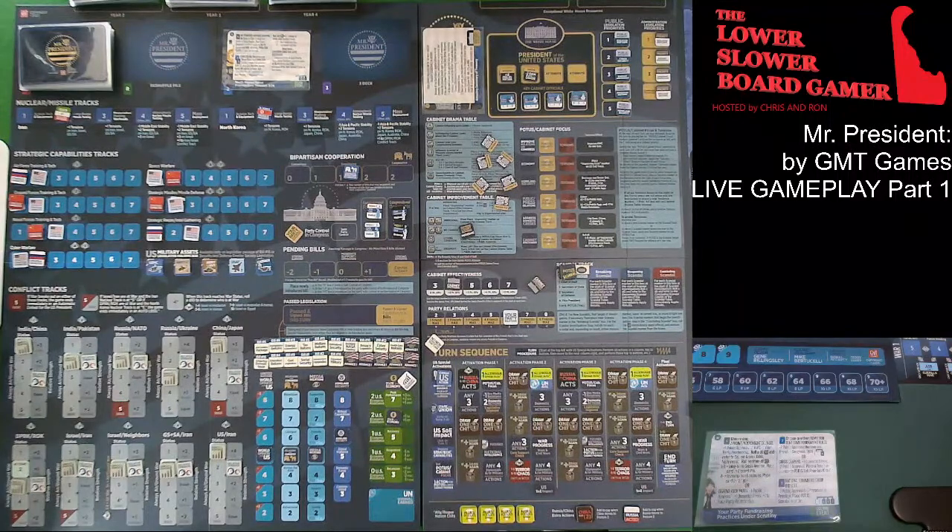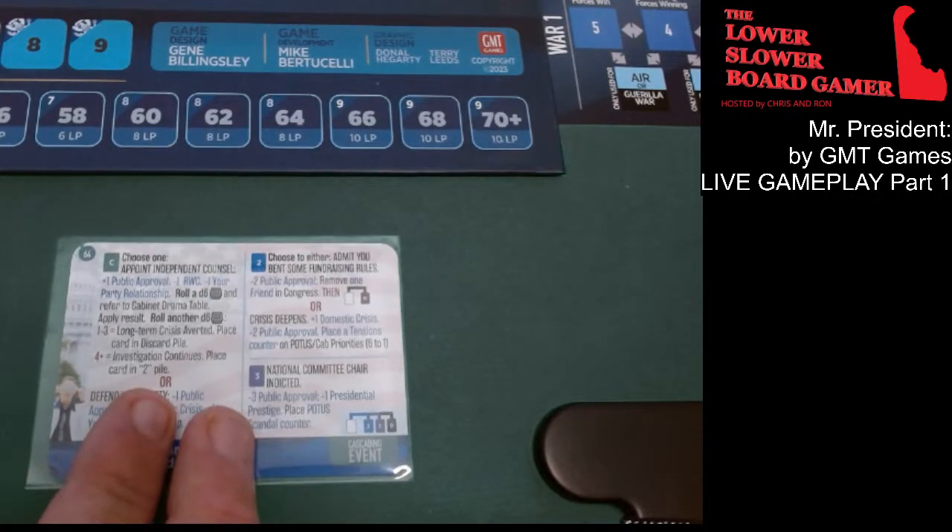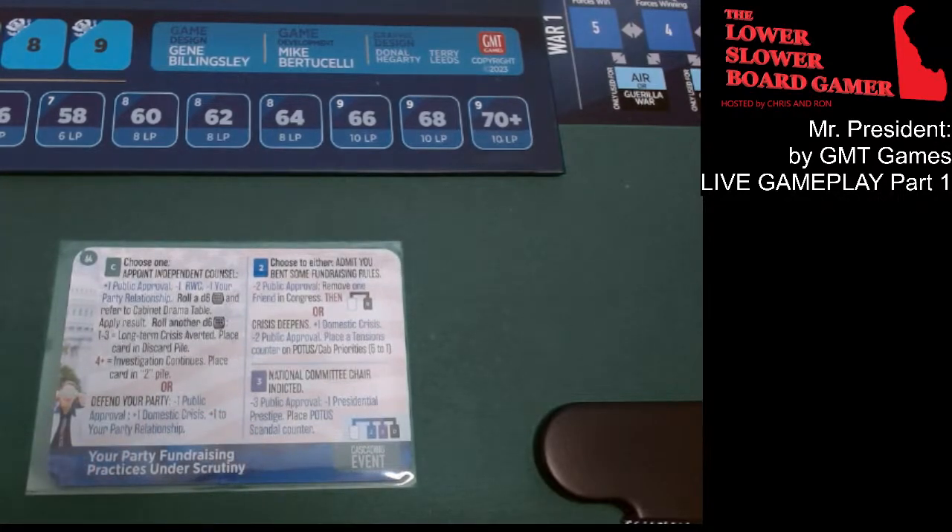Our second card: Choose one — Appoint independent counsel or defend your party. Appoint independent counsel gives plus one public approval, minus one relationship with Congress, minus one my party relations — roll a D6 and refer to the cabinet drama table. Defend your party gives minus one public approval, plus one domestic crisis, and plus one relationship to party. I don't want the domestic crisis, so we're going to do the first one — appoint independent counsel, plus one to public approval.